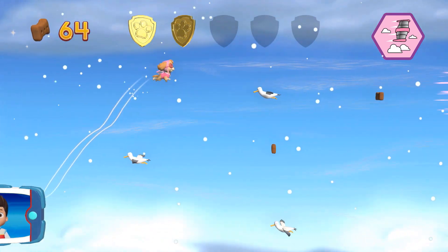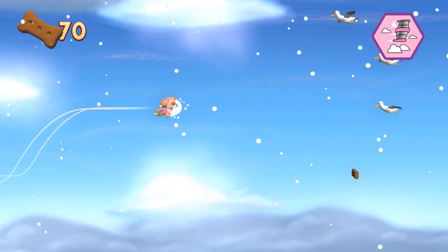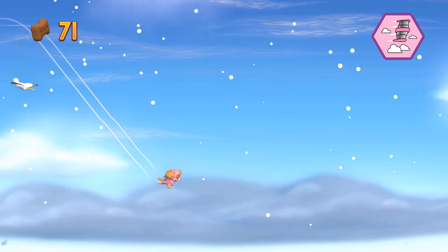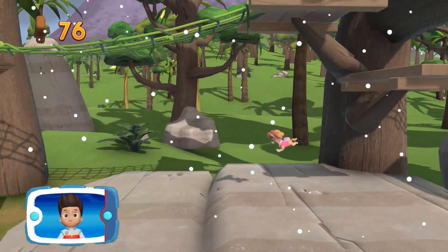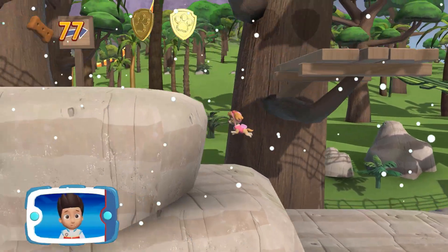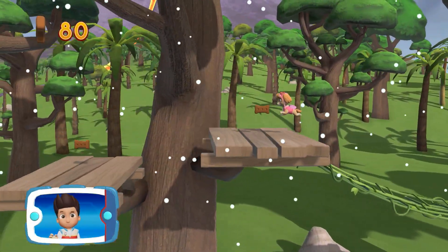See if you can find them all. Way to go! Use the stick to avoid the birds and clouds — they'll slow Skye down. I'm detecting a golden paw print somewhere nearby. You found a golden paw print. Collect all of the golden paw prints that you find. Collect all the pup treats in a mission to earn special pup treat awards.